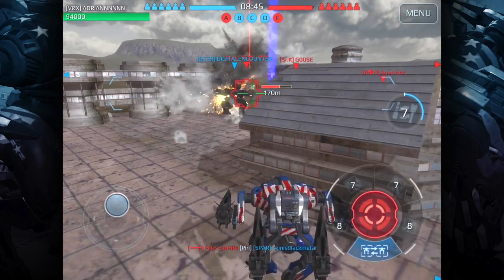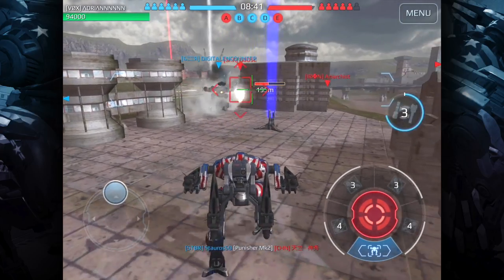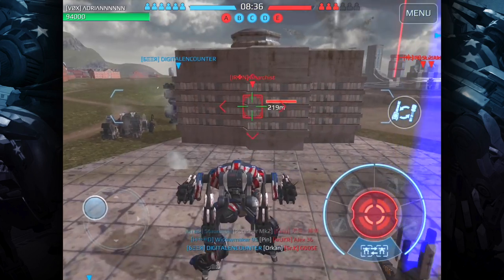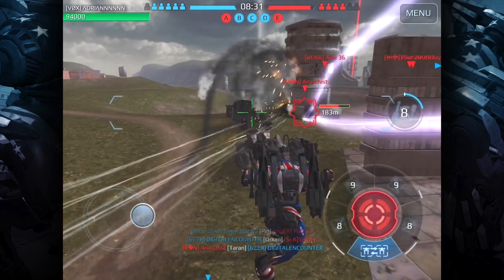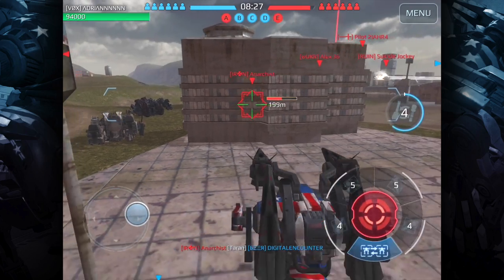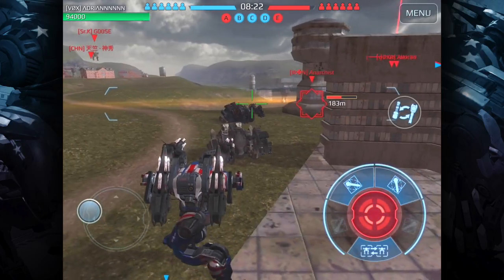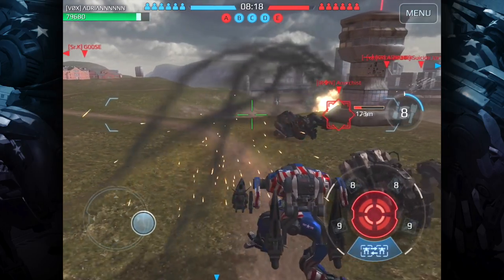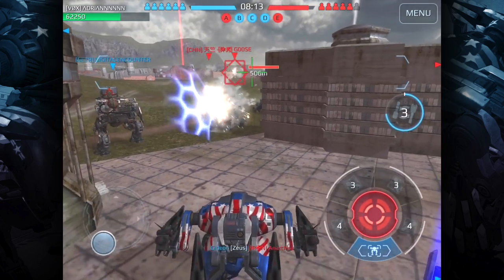I'm trying to knock down that guy's shield so that my teammate can go in with his weapons and take him out. It seems to be doing quite a bit of damage. I also have a pattern aphid loaded up as well, just in case this one gets taken out. I'm trying to look at the arc of this weapon but I'm getting hit by a lot of stuff.